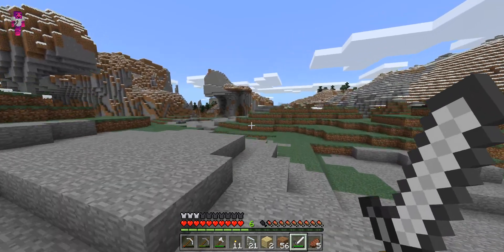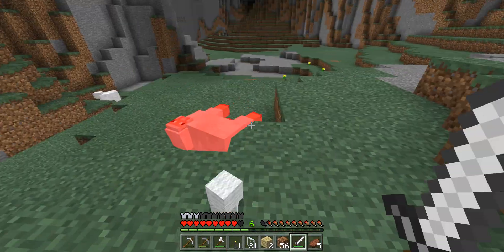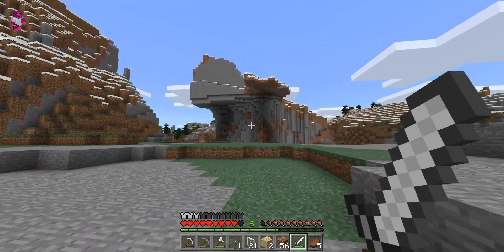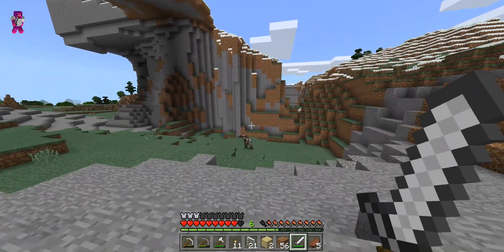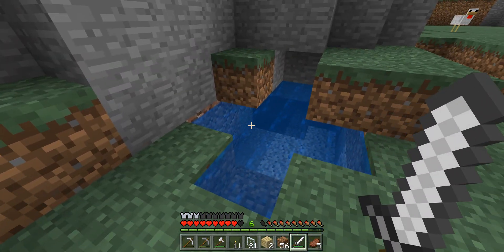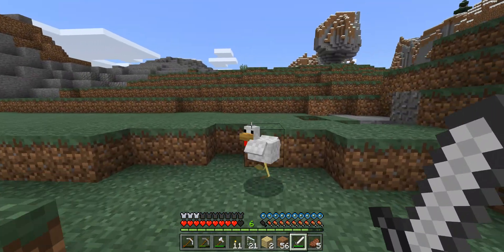Let's go see if we can find any animals to slaughter. There's a sheep right there — and look, there's another sheep. Ever since this world loaded it's been a sheep fest. I usually have trouble finding sheep but there's a lot in this world. Let's kill these cows and that chicken. There we go. That's a cool little water pool — it's in the shape of a cross, how nice.